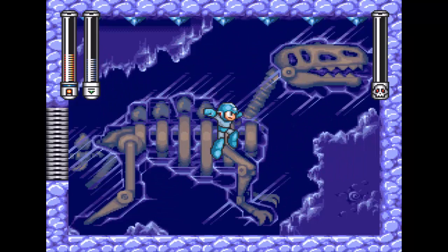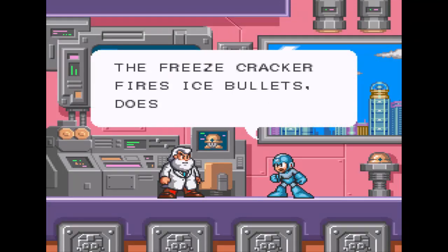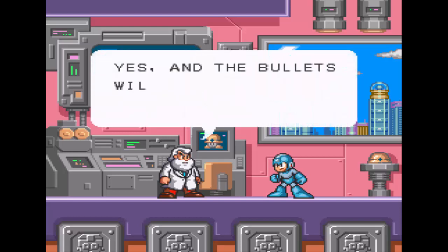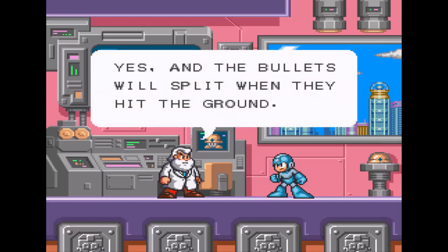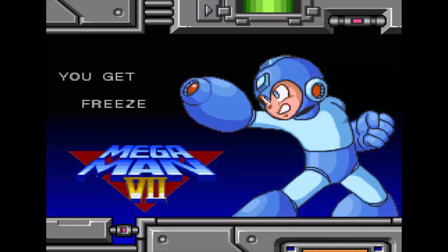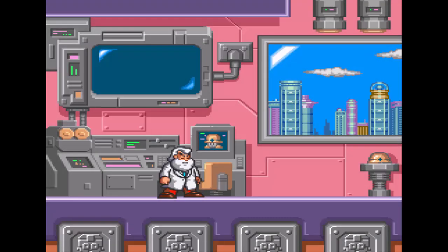And with that we get Freeze Man's weapon. And if you couldn't figure it out, Burst Man is weak to Freeze Man's weapon, although seriously you should really just fight Burst Man without his weakness because it's so easy. The bullets will split when they hit the ground, so they can create extra projectile shots. Yes, that is the Freeze Cracker - I've never had a frozen cracker before, but I can't really imagine them tasting that good.